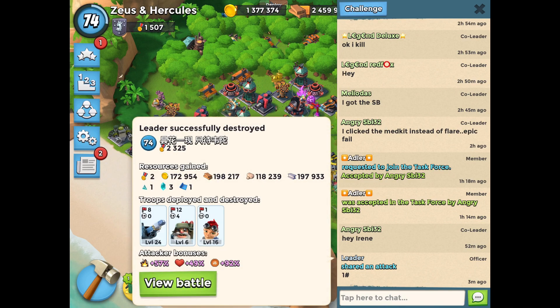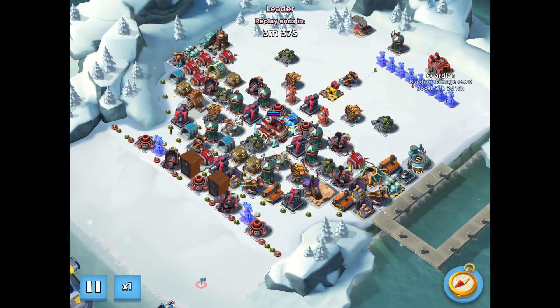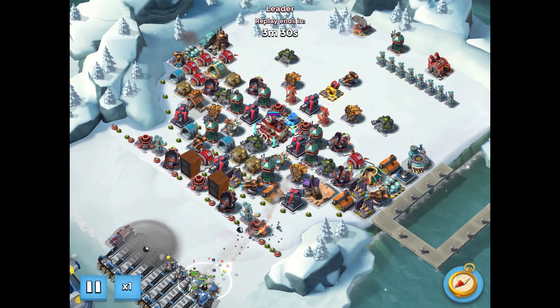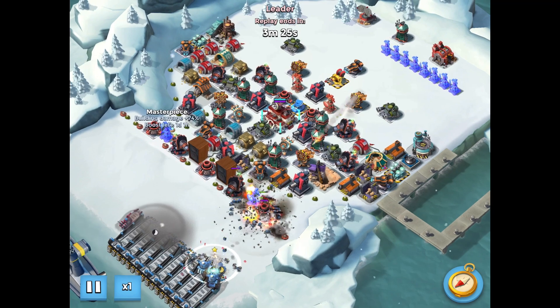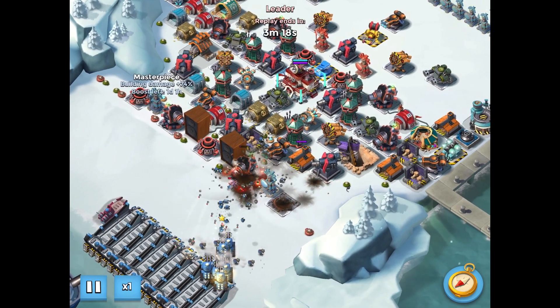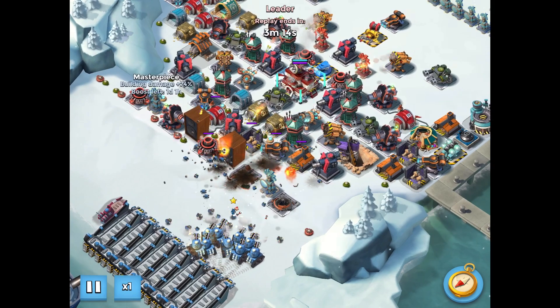The next base is another attack by Leader, this time on a 10 boosted ice base. Again his offense is unboosted. The landing is really critical: he throws down a shock on the mortar and the boom cannon, he throws down smoke so his troops aren't sniped by the boom cannon on the left, and he throws down a health pack on his troops in the landing area so they can take the abuse from the rocket launcher and shock launchers without losing any bombardiers.